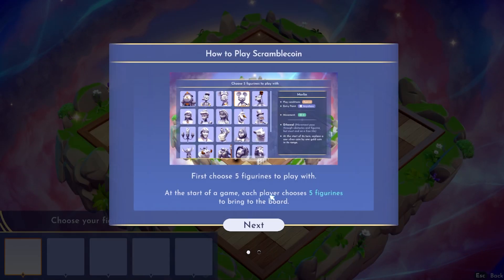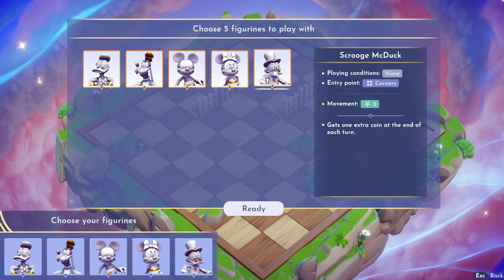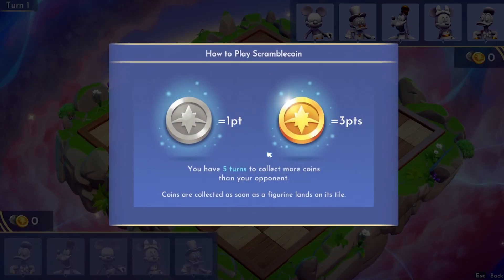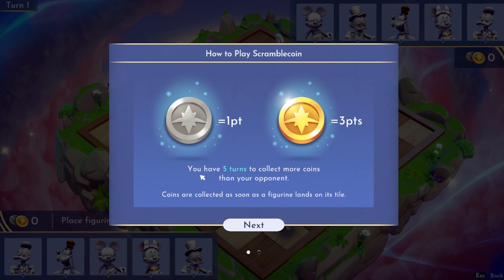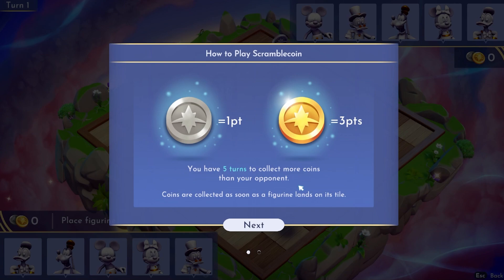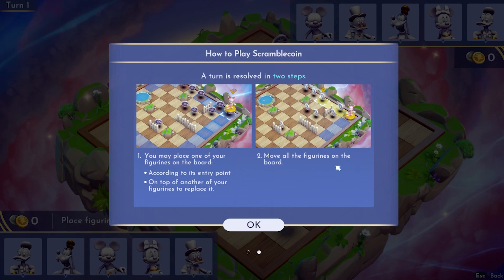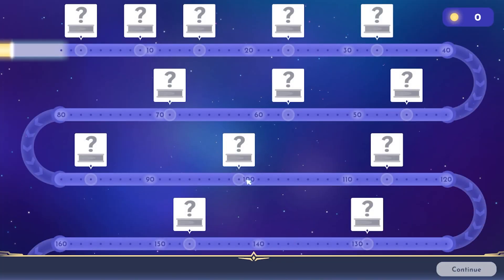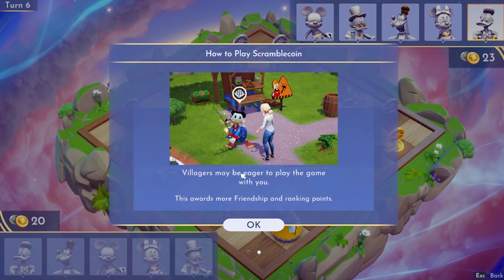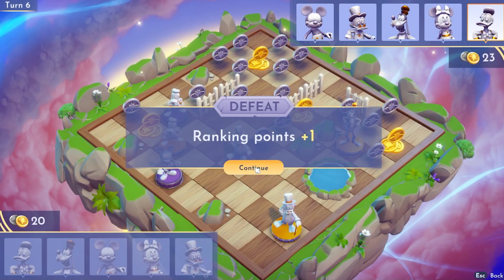Scramble Coin is another new feature unique to the DLC, which acts like a mini-game within Disney Dreamlight Valley. It's a board game with pieces that work similar to chess, but your goal is to collect as many points as possible via silver coins and gold coins. Silver coins are one point and gold coins are three points. You will make moves until you reach five total turns. I lost my first game with Mickey, but you do have to win a game against him to complete his quest. You can also increase friendship levels with other valley villagers and increase your rank in the mini-game.